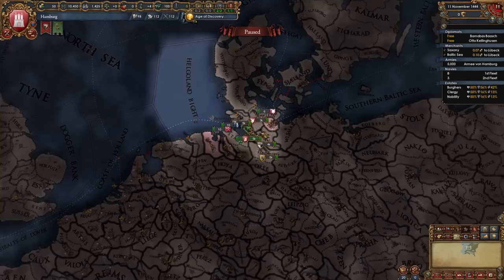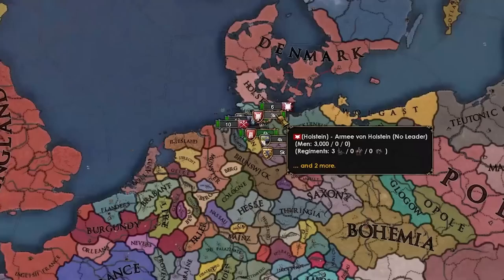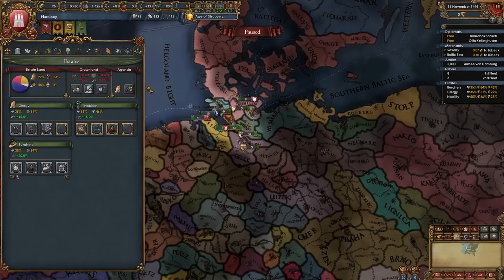Here we are as Hamburg. Like I said, we do start off as part of the Hanseatic League, which means we give Lubeck half our trade power — kind of lame. We'll be leaving it pretty soon. And because we're a republic, we'll be farming monarch points and stuff like that, so we'll be able to colonize pretty quickly. But first, let's do some estate stuff and get these boys in order.